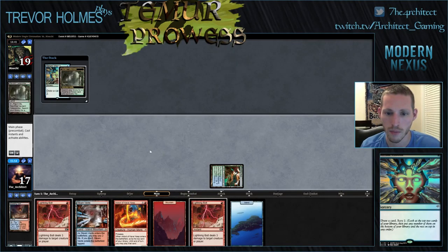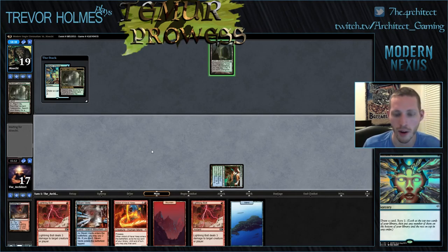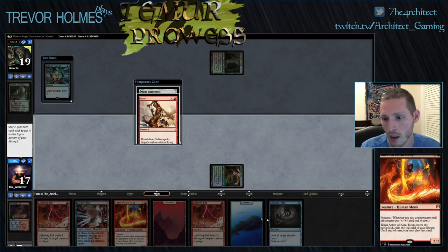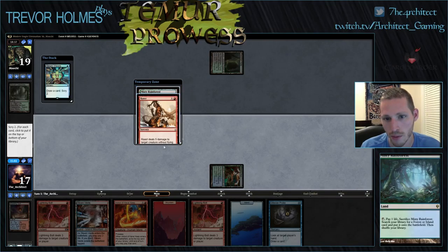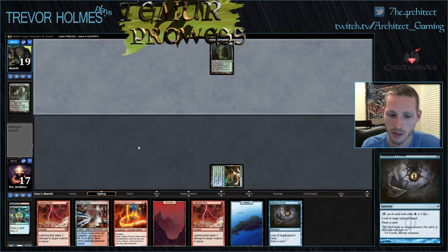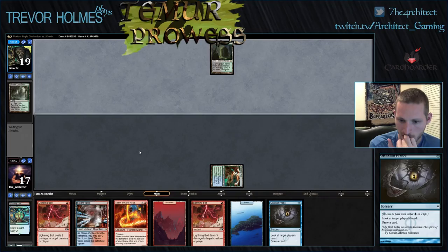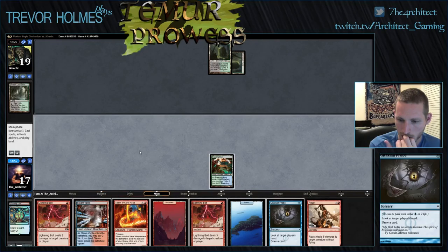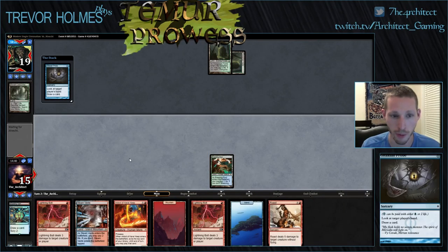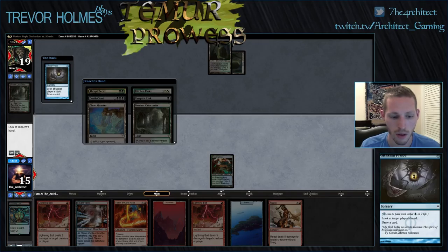The cool thing is, if we see a free spell like a Gitaxian Probe, we can set it and then set something else on top so we can get the free spell off our Abbot and play Abbot on turn two. But we drew the Gitaxian Probe, so we'll just use Serum Visions like normal — bottom our bad card and top our good one. I'm just going to Gitaxian Probe here to see if he has a Liliana. If he does I probably don't play the Abbot, but I'd kind of like to just get the Abbot out there.